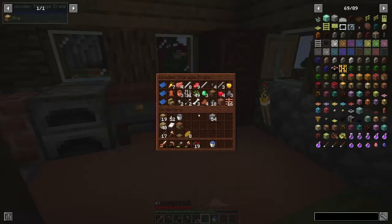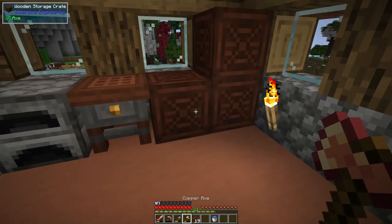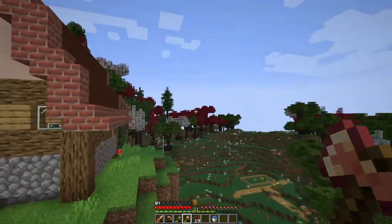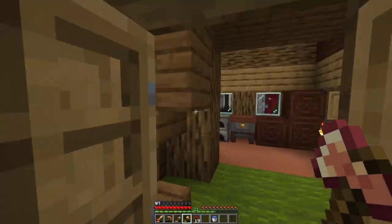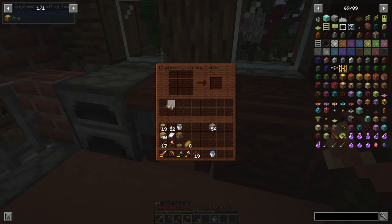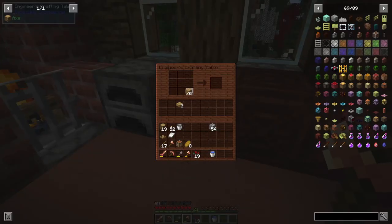Some of the things I have — I have these crates filled. These crates were pre-generated in this structure, which is actually a village house from the Immersive Engineering mod. You can find these in villages. They gave me this engineering crafting table, which is really nice because you can put stuff in the crafting area, leave it, come back, and it's still there.